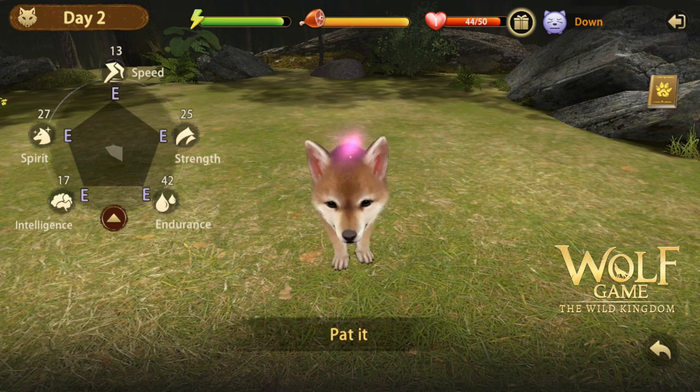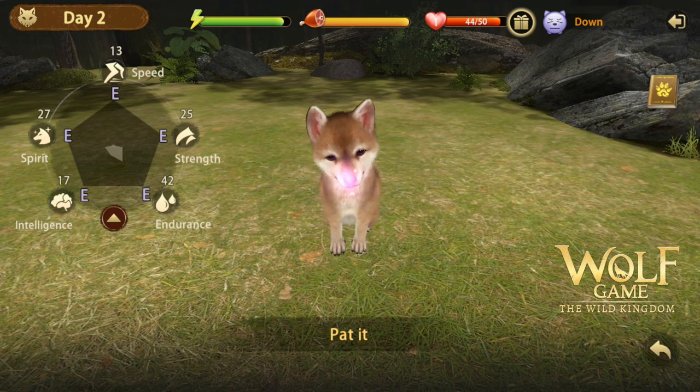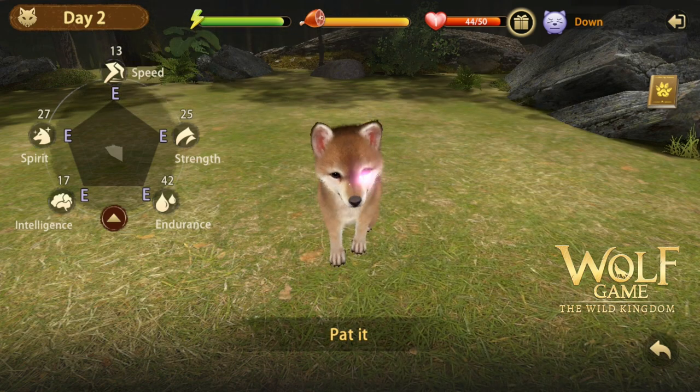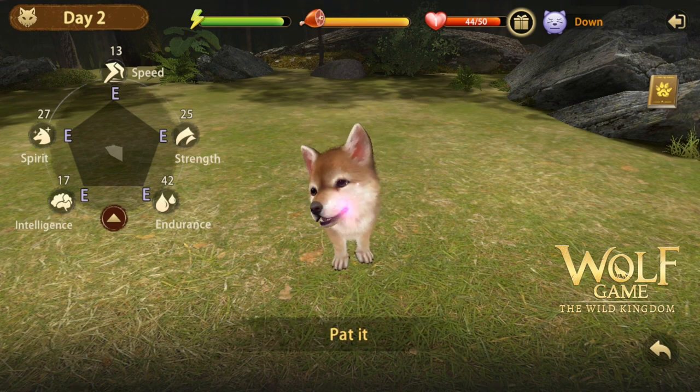Before we go check out the campaign, I'm going to show you the new feature they have added for this game. They have this 'raise or grow a wolf' feature, and you can access it via the home button. There you are going to feed, play with, and literally raise a wolf.